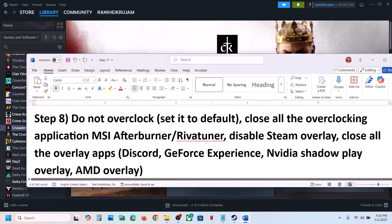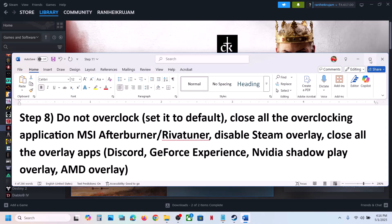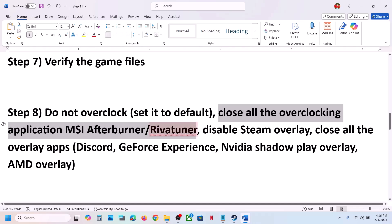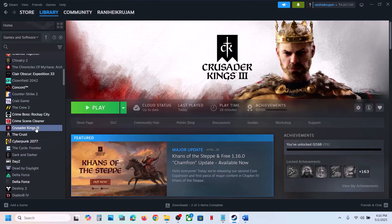The next step is to not overclock. If you are overclocking your computer, set the overclocking to default. Close all overclocking applications such as MSI Afterburner, RivaTuner, or any kind of overclocking application that is running, close it and then check.